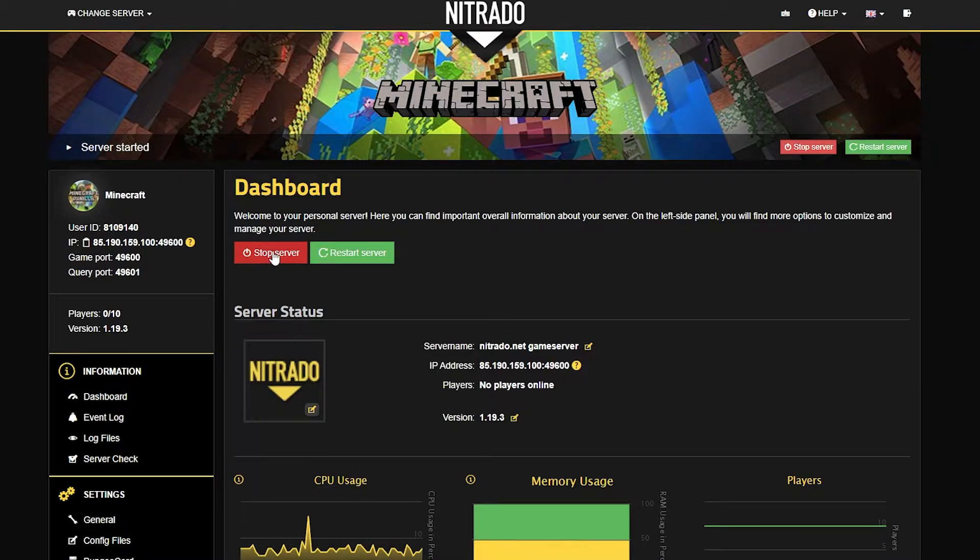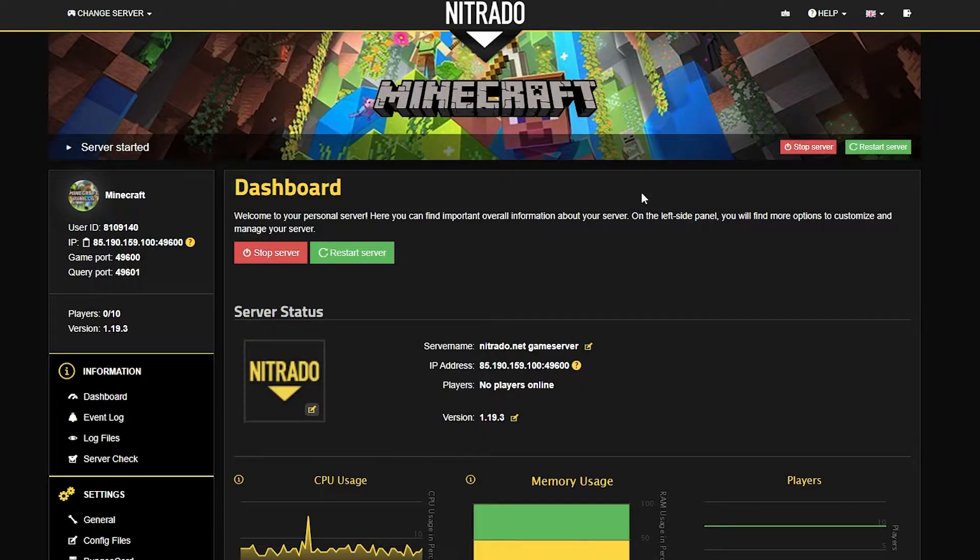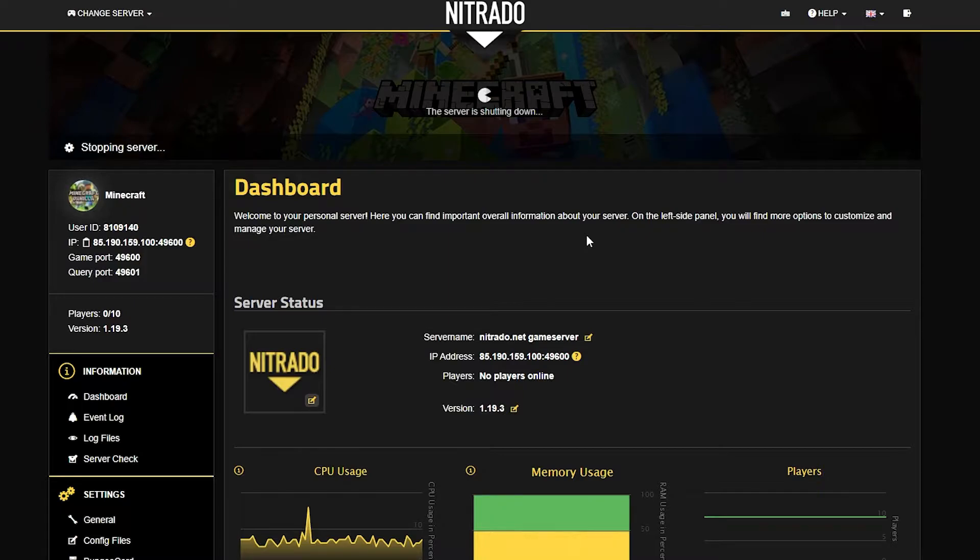What you want to do is head to your dashboard and stop the server with the red stop button. In the popup, double down on the stop button. After just a few moments, you'll notice that the server will come to a complete stop, though times may vary.